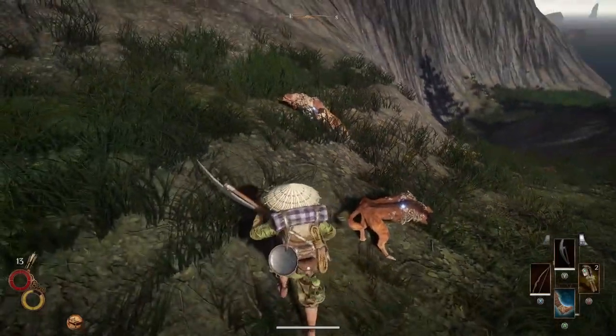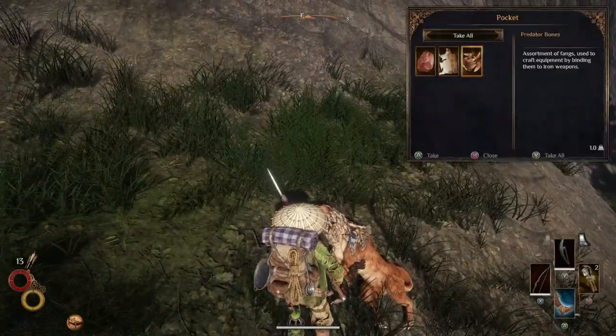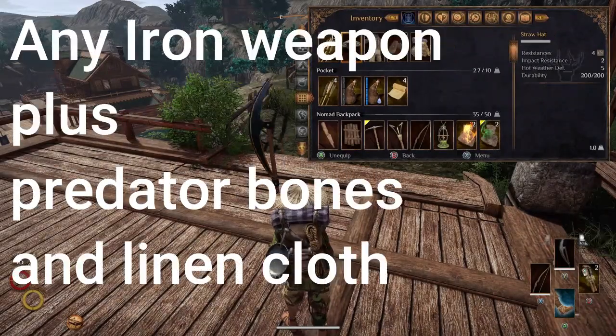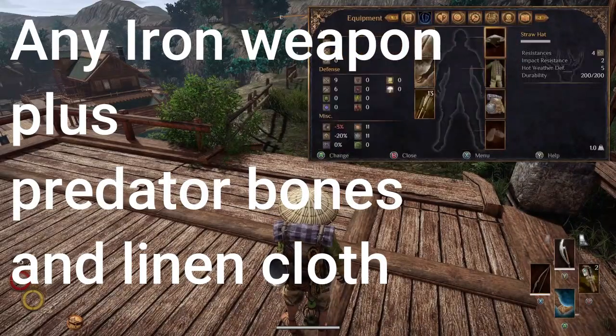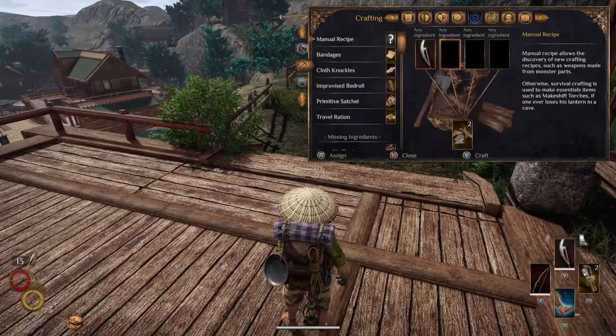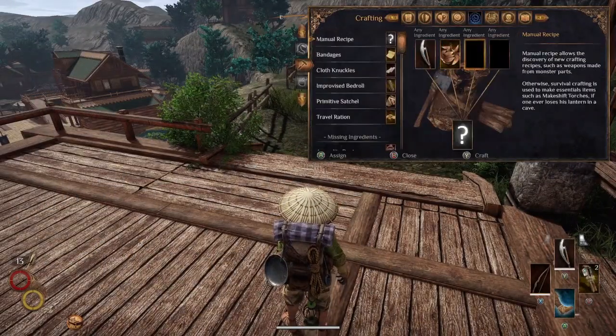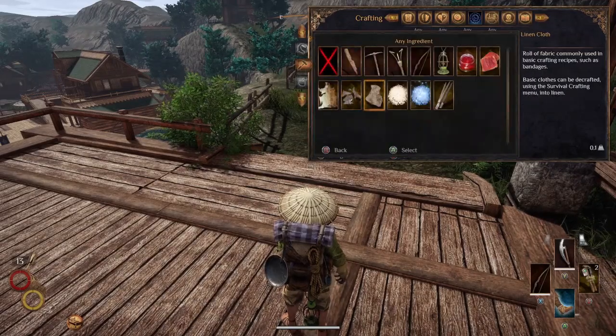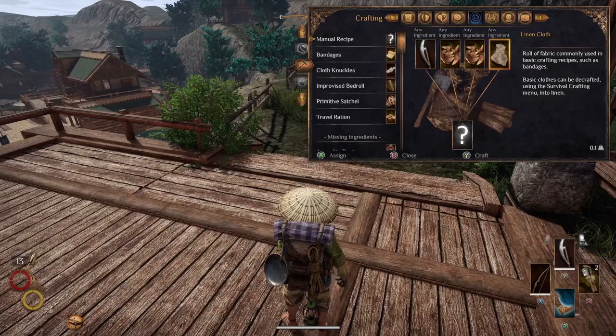With that knowledge in hand, you really need to go out and kill some hyenas. A hyena den is ideally the best place to find them, and if you look around they shouldn't be too hard to come by. That brings us to crafting: to craft fang weapons, a two-handed weapon requires two fangs from the hyenas. Depending on your weapon choice, a one-handed weapon needs one predator bone, while a two-handed weapon needs two predator bones — but the rest of the recipe is the same.